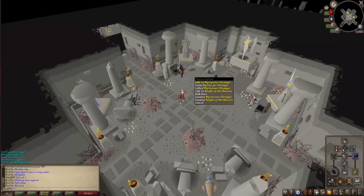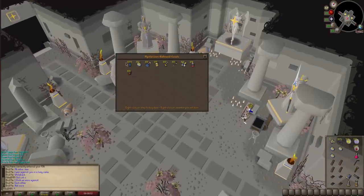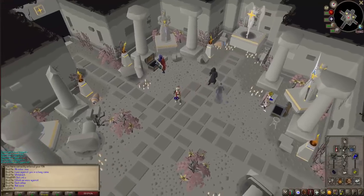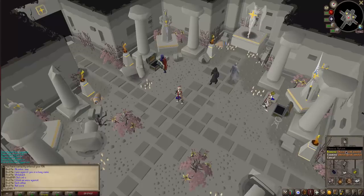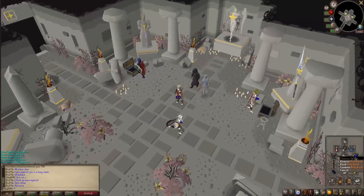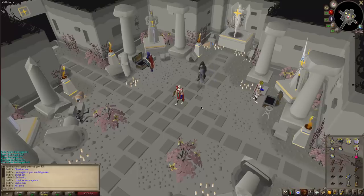Alongside that you're also gonna need a crossbow and a grapple. I personally have a hallowed grapple because I think on that shortcut you lose the most time. If you trade the mysterious stranger he trades you a bunch of things that you can buy to improve your run in this minigame, however I don't have enough marks to do so at the moment. I also rock full graceful with ghost speak amulet because you can encounter a ghost once you enter, and I also have a ring of visibility so I can speak to the king of the unicorn. I also have a Saradomin item — I prefer having a holy book so I can recharge my run energy after every level.